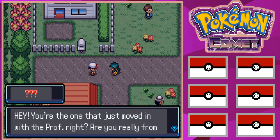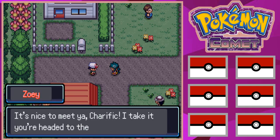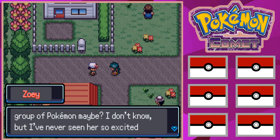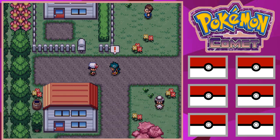The player meets their rival. Zoe says: 'Hey, you're the one that just moved in with the Professor, right? Are you really from Johto? What's it like over there? My name's Zoe, what's yours?' Zoe acknowledges Terrific and mentions the Professor has been talking excitedly about something — possibly a special group of Pokemon. She points out that the Professor's lab is just to the east.